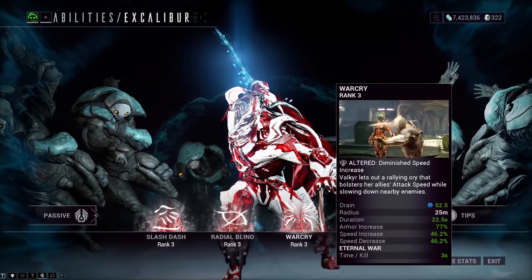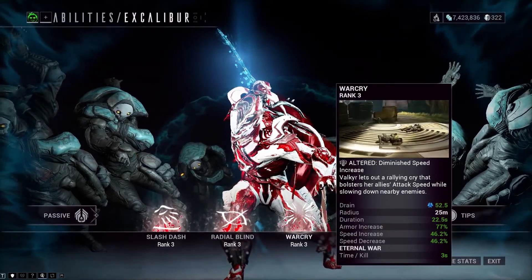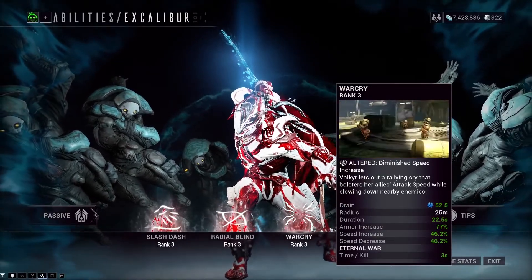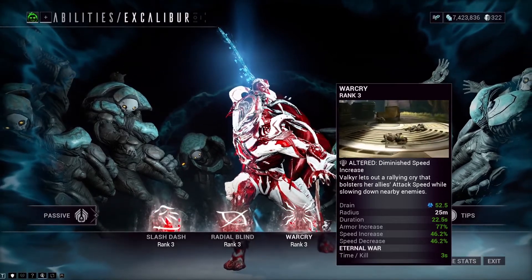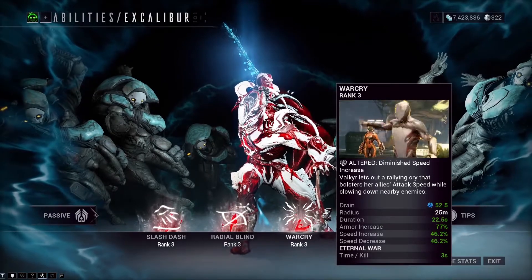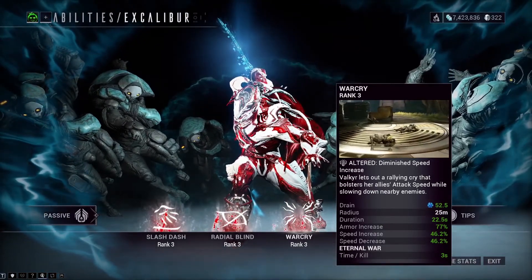Now onto Warcry. The way it works is that when it is cast, you and your allies are given additional armor along with additional attack speed for your melee weapons. However, if enemies do get affected by Warcry, their armor will be reduced and they'll be slowed — just like Nova's Molecular Prime.